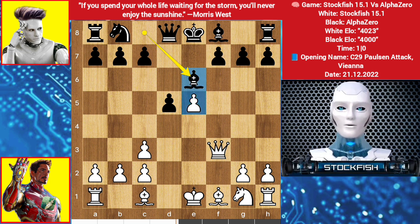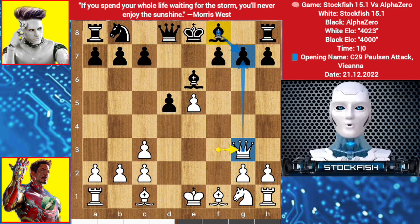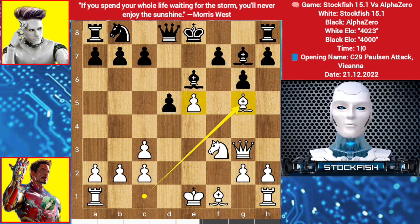Because of this pawn, black will face center problems. Queen slides on g3 pressuring this pawn, so the bishop has to protect it. Alpha is building his King's Indian setup with g6, knight here, bishop g7.